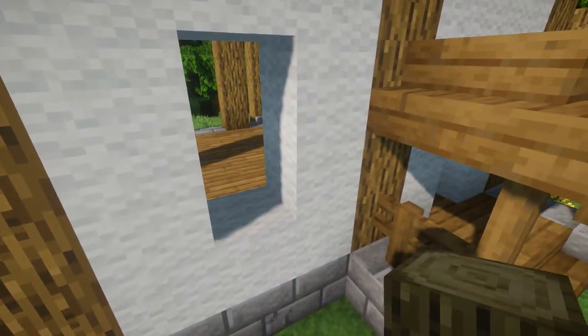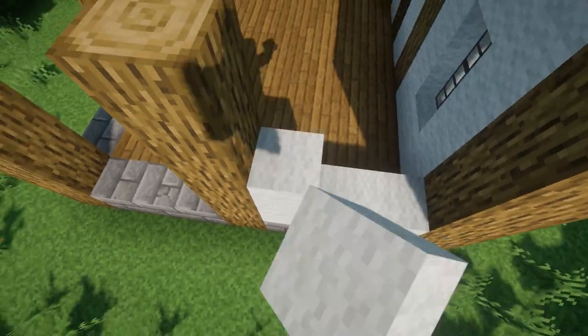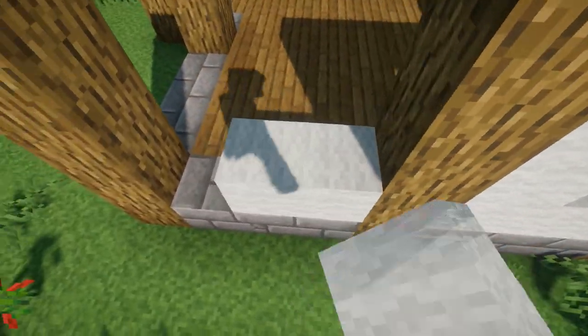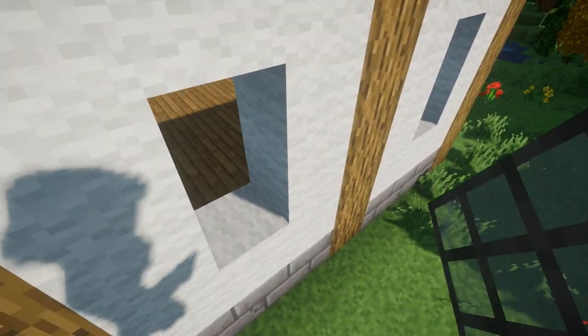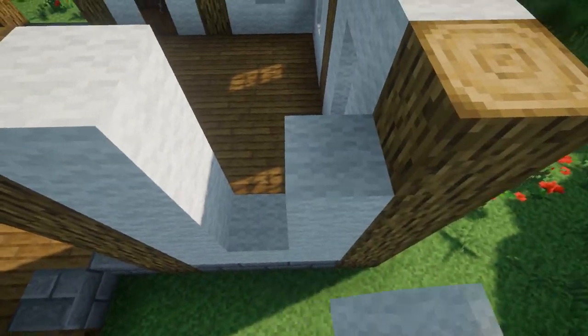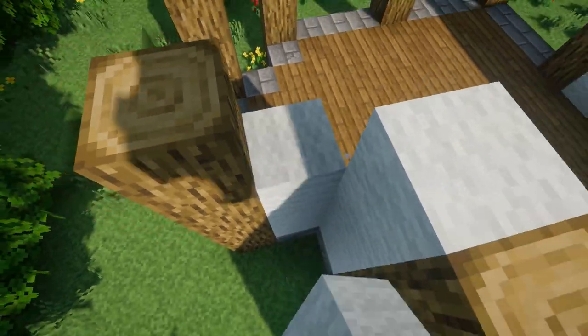Next we'll finish the walls — we're gonna build white wool up to the height of the logs but we'll leave a one-by-two gap for the window just like this, and we're gonna repeat this pattern all the way around. For the glass I'm using light gray stained glass panes, which looks really great with Germs and Boys Vanilla Edits, but if you're on the default texture pack I'd recommend just using regular glass panes. Once you get to this part it's a little bit different, but again we're just gonna fill in the white wool up to the height of the logs.